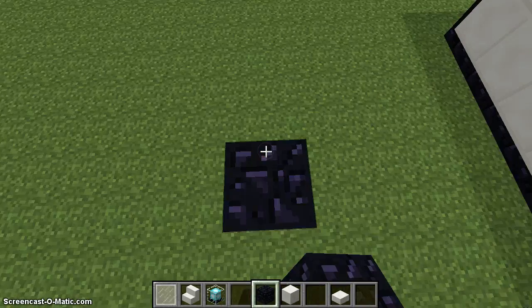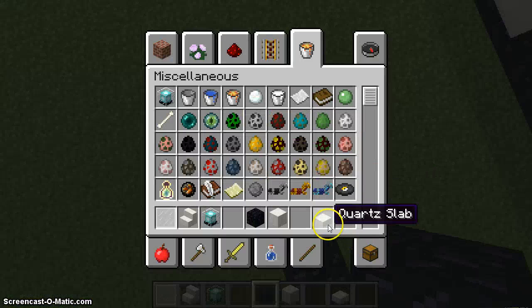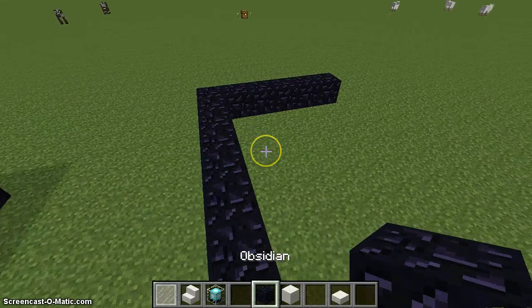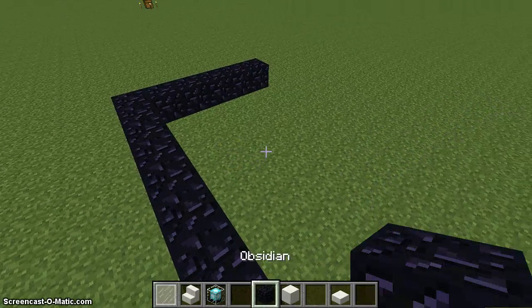So first, let's go over the materials. The materials we need are quartz slabs and blocks, and you can get any wood you want.